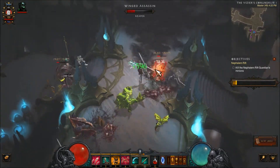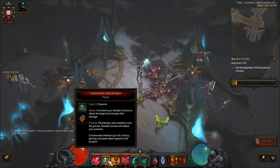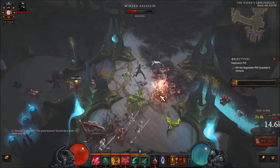The second ability on the number two button is going to be my Command Skeletons. As you can see, I've got seven skeletons that come to my aid.